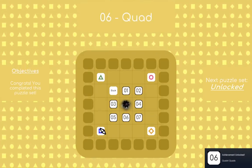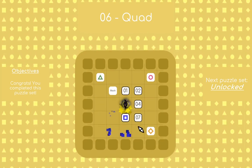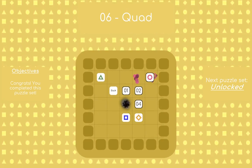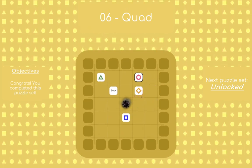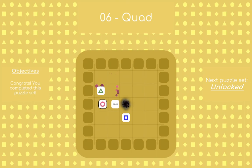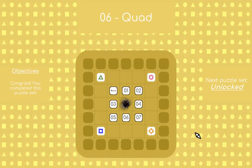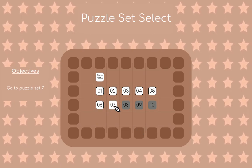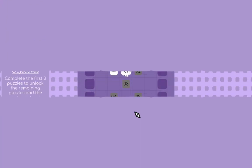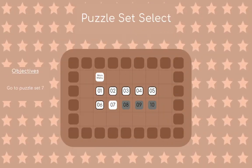Quads — very fitting, and not very difficult either. Next time we'll see what's at World 7, and it will be a surprise — but we'll see a preview. It's called 'Corrupt.' See ya.